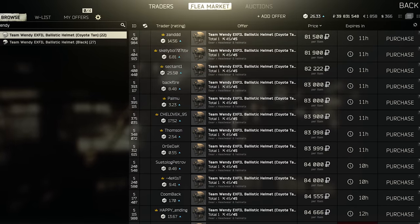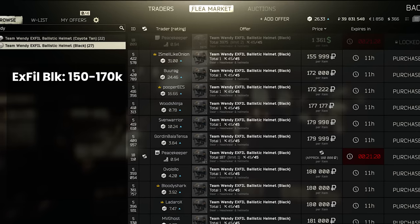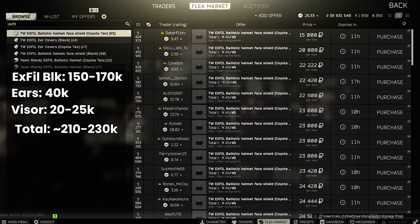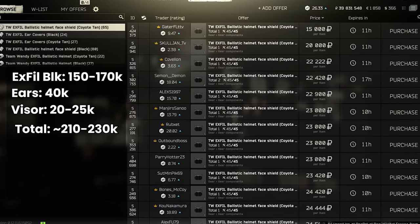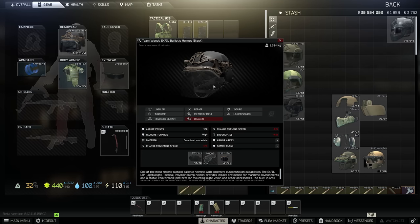Finally, the X-Fill shows a marked difference between the tan version with no face shield options at 80k, and the black version with face shield compatibility all the way up to 150 to 170,000 at times. Ear covers are 30 to 40k, and the face shields themselves are actually pretty cheap at 20,000 — probably because so few people can use the X-Fill due to its expense, and it only fits onto this one helmet. Given that, if you were going to run the black version, it's probably a good idea to take a spare face shield in your bag or secure container.